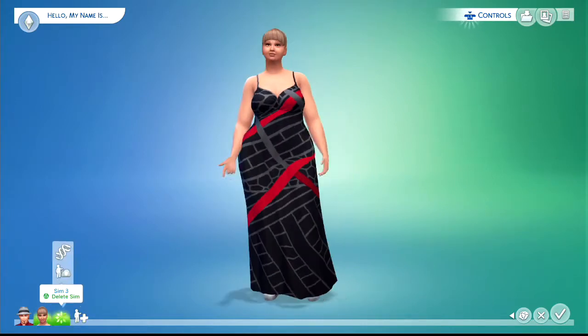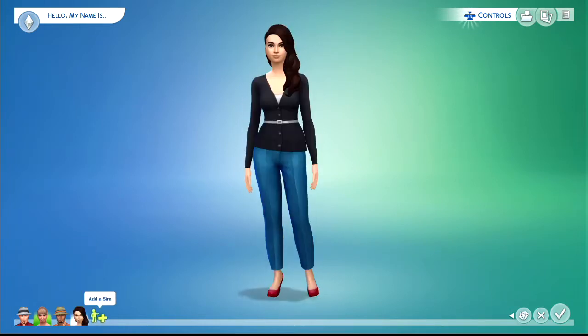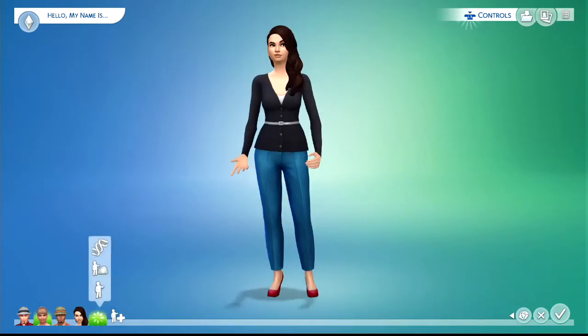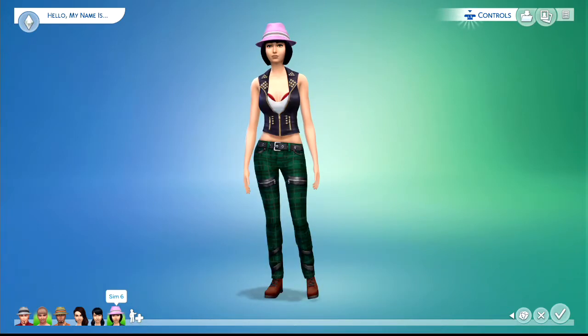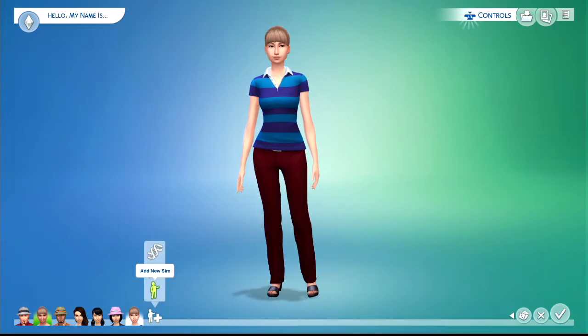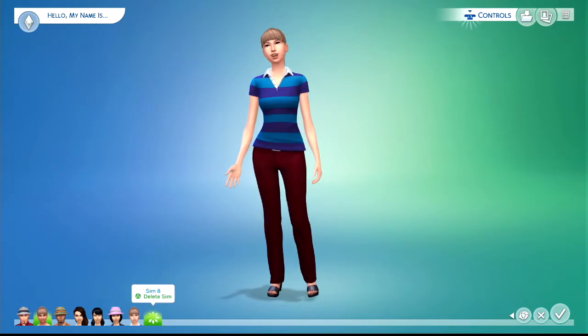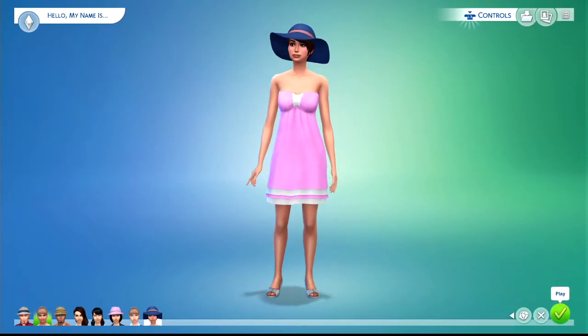Along the bottom they are totally random — I'm not going to edit them in any way apart from changing the name and giving them an aspiration, as you need to to actually carry on. Once I've selected all the Sims that I need, I'll just randomize all of their names, give them a trait, and pick some aspirations.